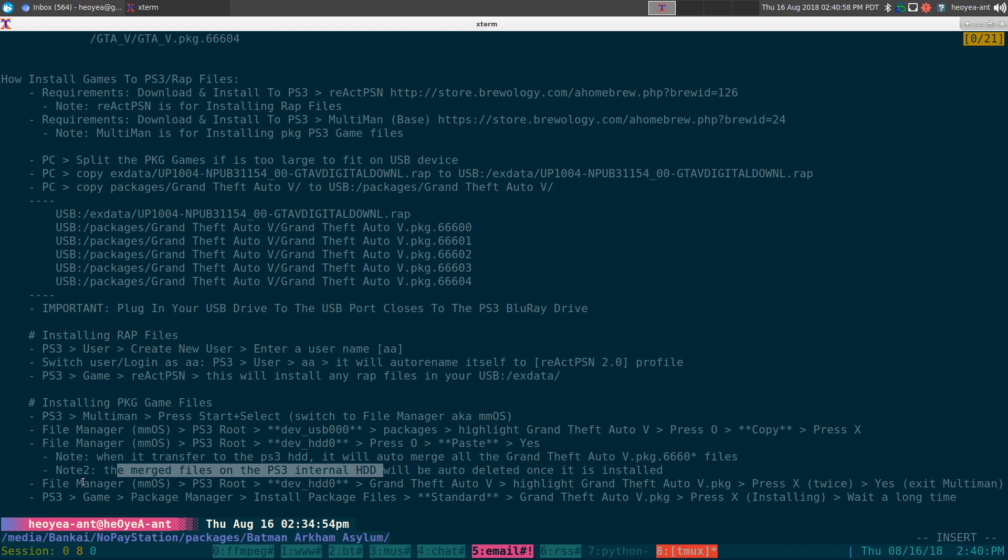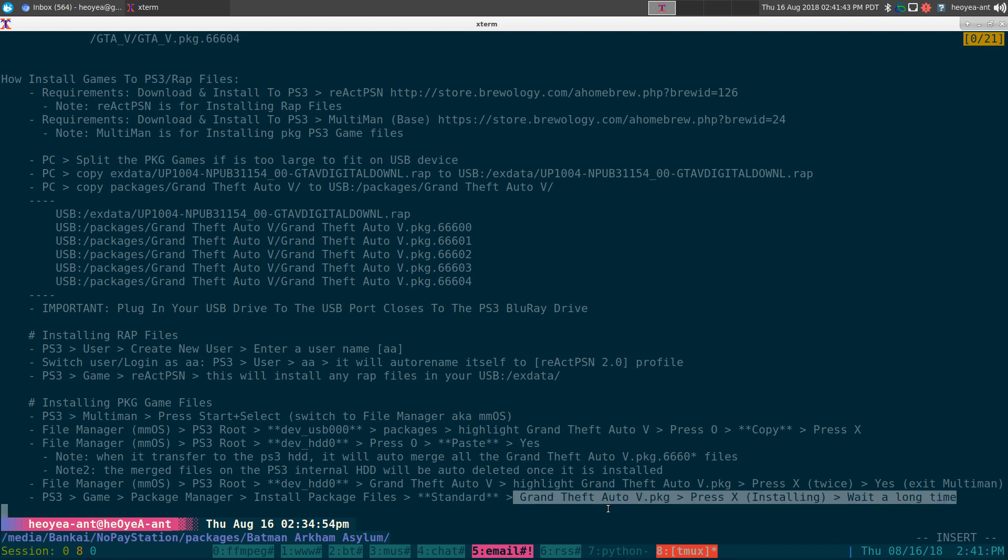Once everything is merged, go back to the internal PS3 hard drive, find the game — it'll be in dot PKG format — click X on it a few times, and it will exit MultiMan and bring you back to the PS3 XMB. From there, go to PS3 Games, then Package Manager, then Install Package Files. Select Standard, click on the game's dot PKG file, click Install, and wait.